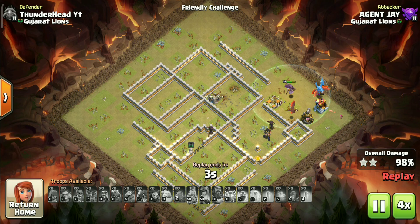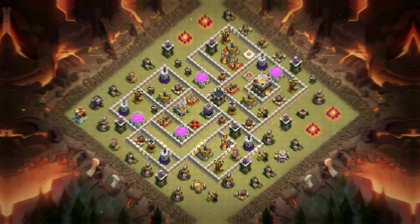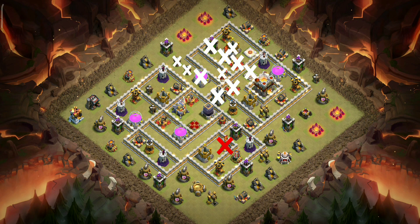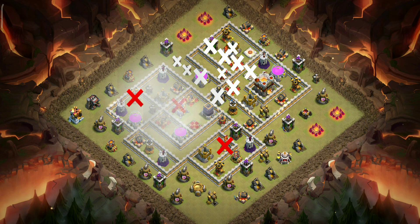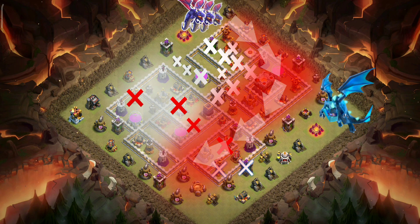Up next I will show you the versatility of this strategy. On this base there is only one multi-inferno — the dragons can easily handle the single here, so we don't have to worry about it. I am mixing things up by going with a safe blimp approach in this one. We will land it here instead of the Eagle compartment; wizards will clear all these things including the enemy CC. The heroes will take down these compartments — air defense, Eagle, and Queen are our main targets. We will zap out this air defense with the archer tower in this one. That will leave us with a narrow path for the dragons — electro will be used to funnel them, and warden ability will be used when damage on our troops is maximum.